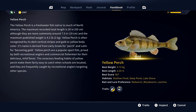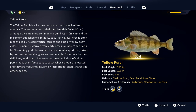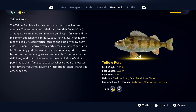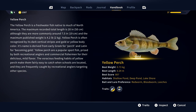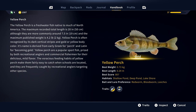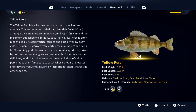The yellow perch is a freshwater fish native to much of North America. The maximum recorded total length is 20 inches, although they are more commonly around seven and a half inches, and the maximum published weight is 4.2 pounds. Yellow perch is often recognized by its dark vertical stripes and gold or yellow body color. Its name is derived from early Greek for perch and Latin for becoming gold. Yellow perch are a popular sport fish, prized by both recreational anglers and commercial fishermen for their delicious mild flavor. Their voracious feeding habits make them fairly easy to catch when schools are located, and they are frequently caught by recreational anglers targeting other species.